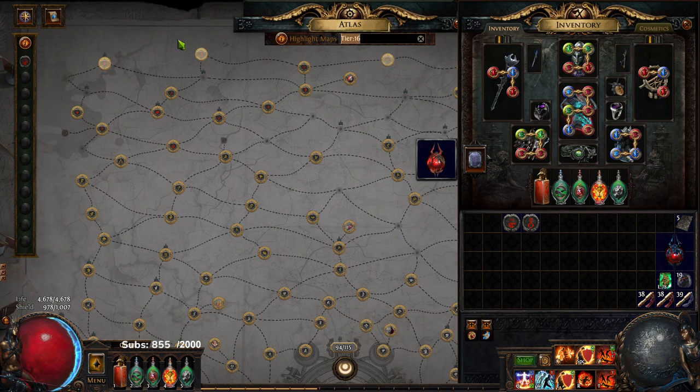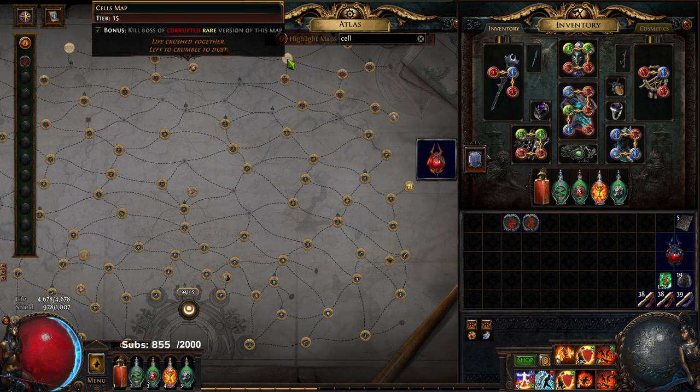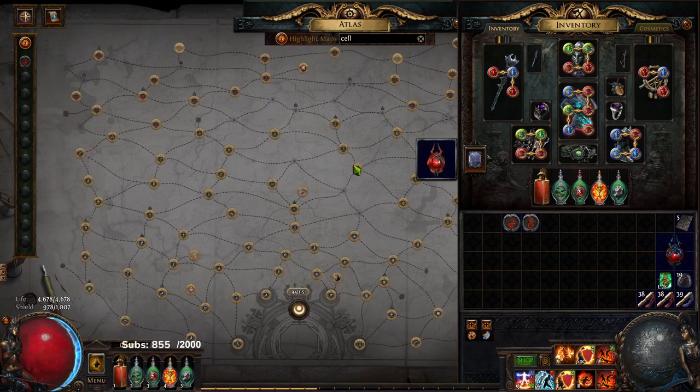Also, Chains That Bind drops out of Cells as well, which is a tier 15 map, so that's nice to know.